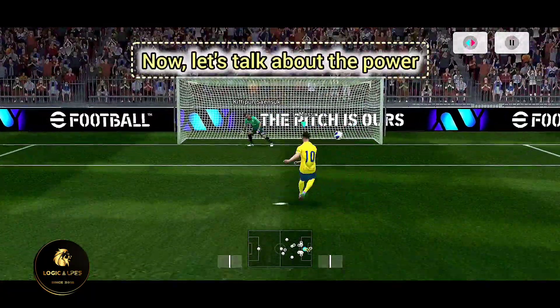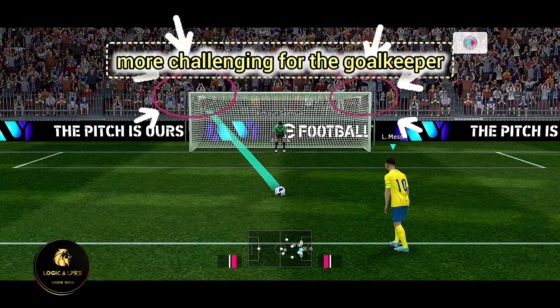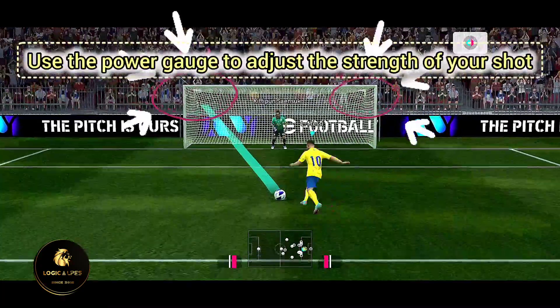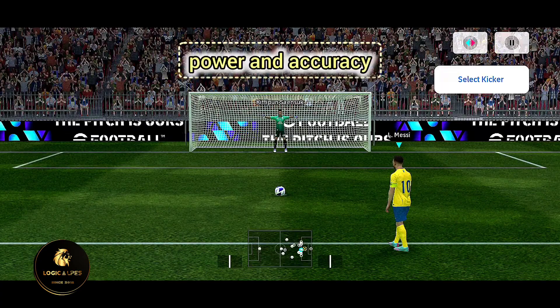Now, let's talk about the power and accuracy of your shot. Aim for the corners of the goal to make it more challenging for the goalkeeper. Use the power gauge to adjust the strength of your shot, but be careful not to overdo it. Practice finding that perfect balance between power and accuracy.